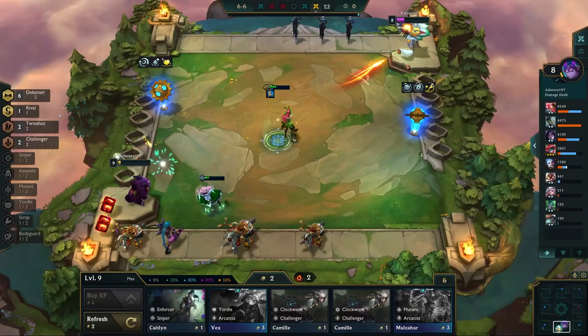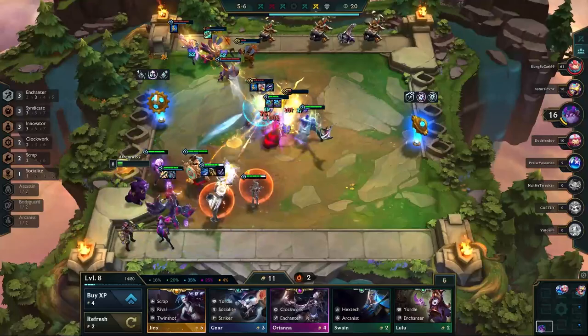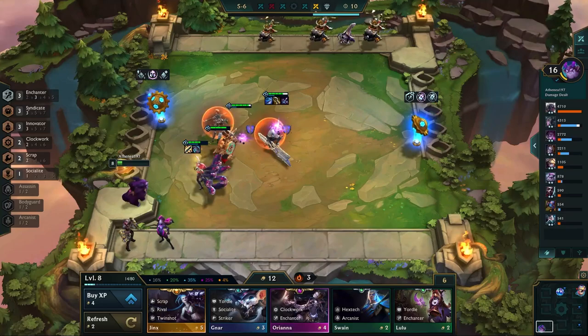Previously, our trait tier list was speculative on how the meta would end up. Now with plenty of time played on the patch, there's a more concrete meta to talk about. It's also unlikely we'll see too many meta shifts from now to 12.6, so it's worth noting that regionals may shake up things depending on what strategies players have prepared. With all that said, let's go ahead and get started.